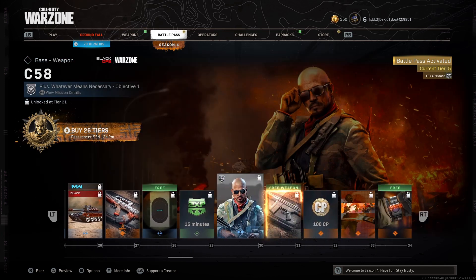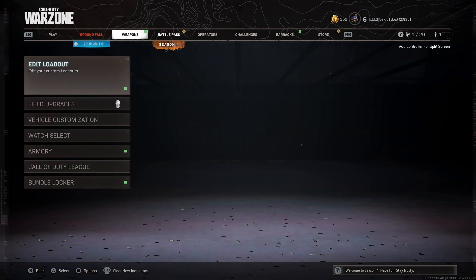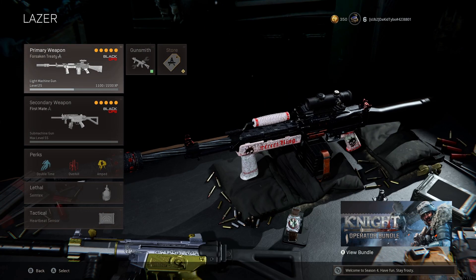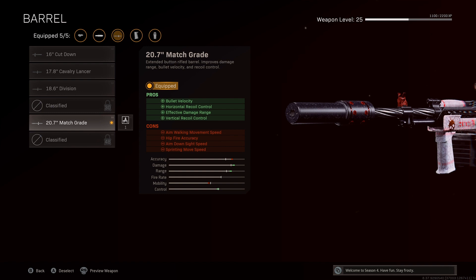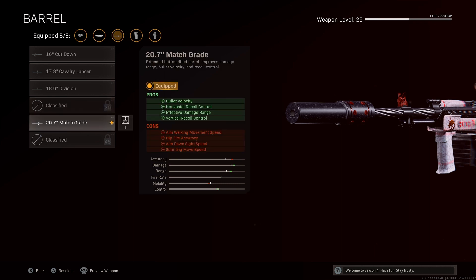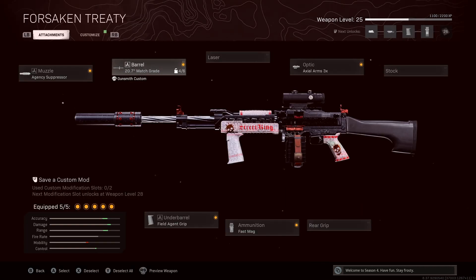The C58 — is that what it's called? The C58 is good, it's really good actually, but nothing compares to the MG82, so you have to be careful with that. I will be trying to level up and get gameplays of those as soon as possible. The Stoner is actually really good — I've got the Agency, the Field Grade, the Fast Mag, and the Axle 3x scope. I've got the Match Grade barrel on there. I think it gives the best bullet velocity. I've used it a couple times, it's okay, it's not my favorite but it's pretty good.